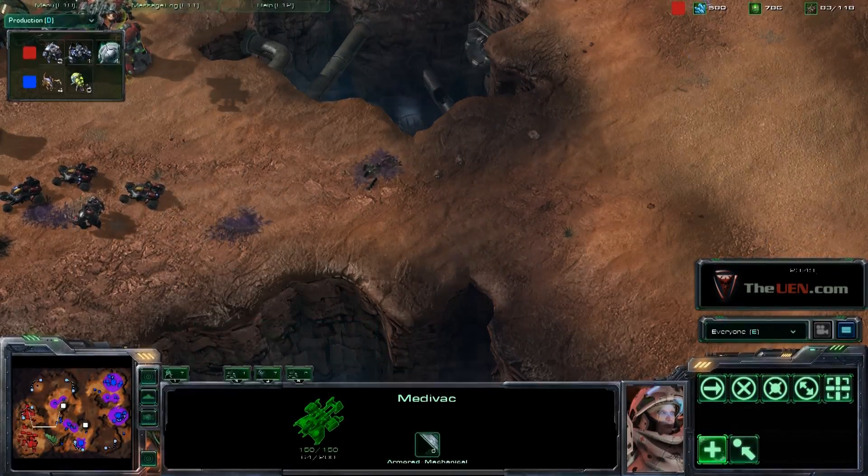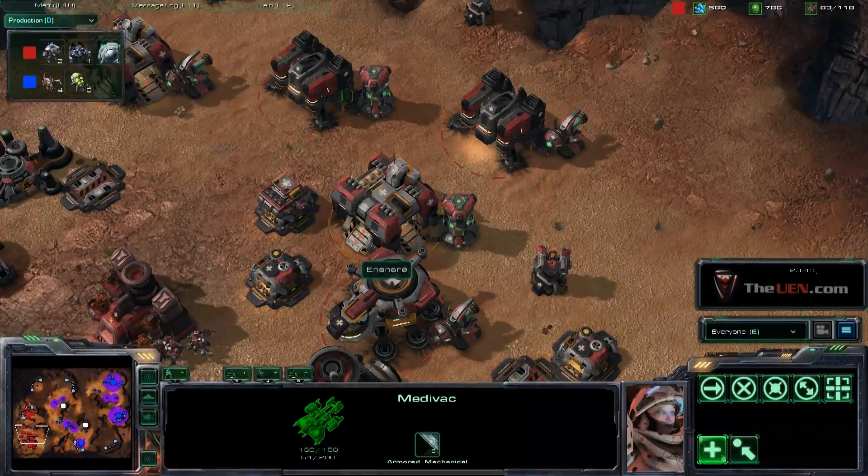A lot of Zerg players complain about how to scout late game and get info on the opponent — changeling is a really effective solution. Even if you run it into the front of their army and they kill it almost immediately, you will see what units they have, their army composition, and whether your army will do well against that. You can also see what defenses they have.